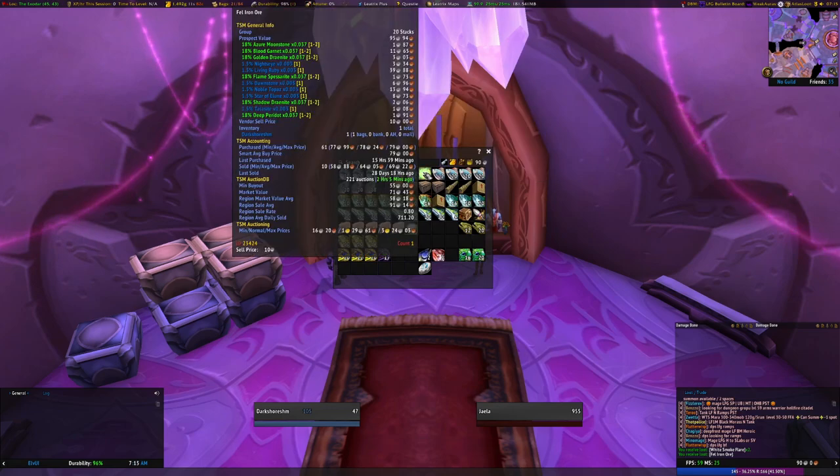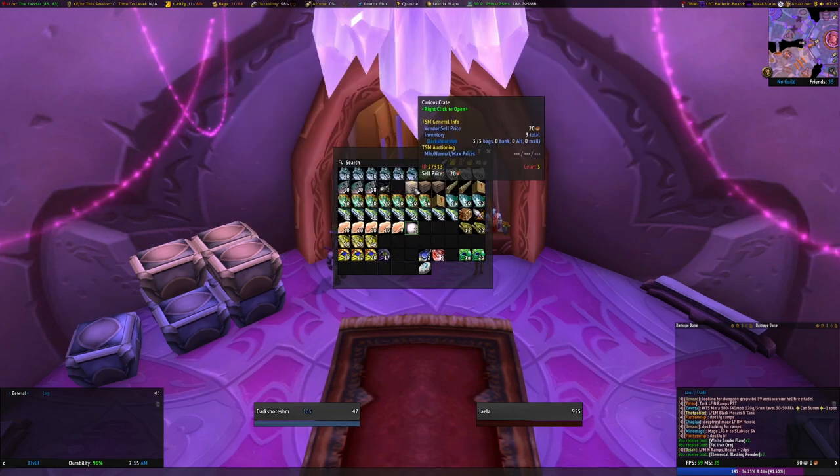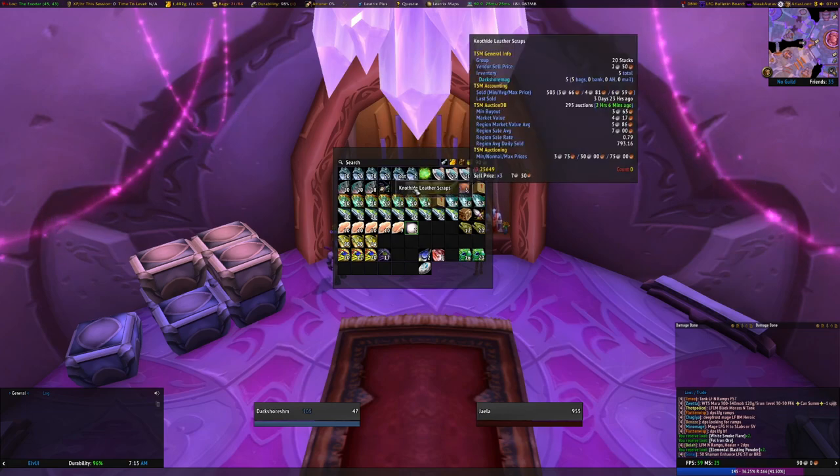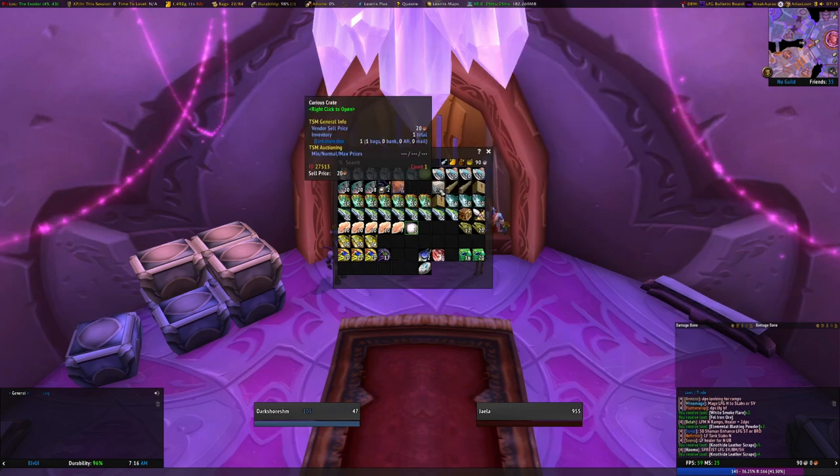Fel iron ore — actually some decent value there, 50 silver. Got some elemental blasting powder — that's pretty good too. Those are the things that you get from fishing in Zangarmarsh pools — just random debris — and those are actually pretty worthwhile. Not-Hide Scraps — not too valuable — more Not-Hide Scraps.